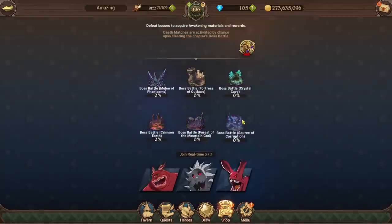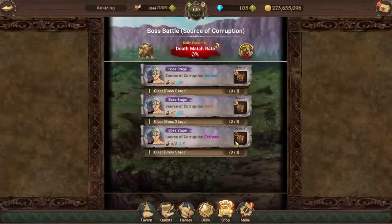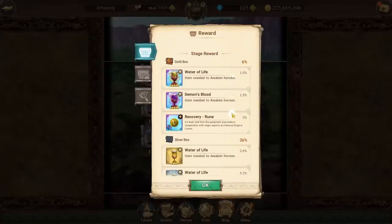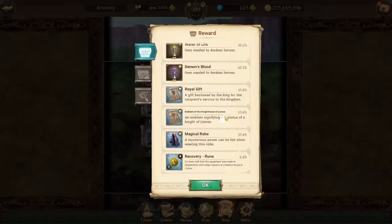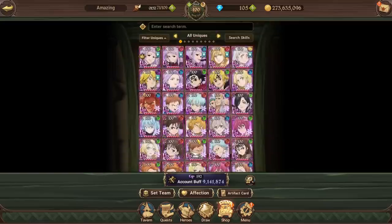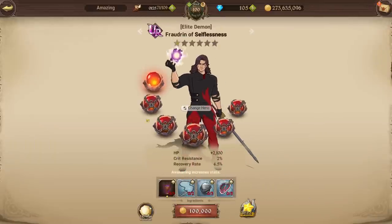If you can't farm Hell — for example, if you just started the game — Normal is actually fairly good as well. On Extreme, you won't be able to get awakening stones, but you will get drops for actual character awakening materials. For example, I personally still have two characters in my box that I haven't awakened yet.